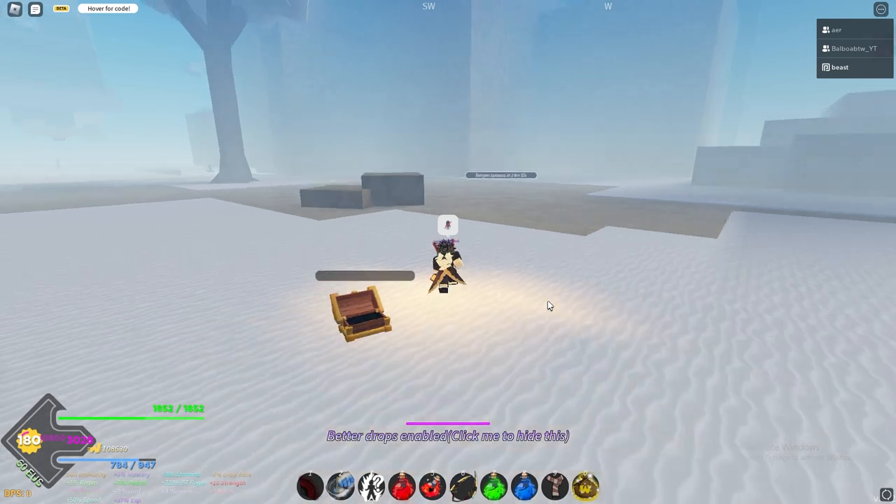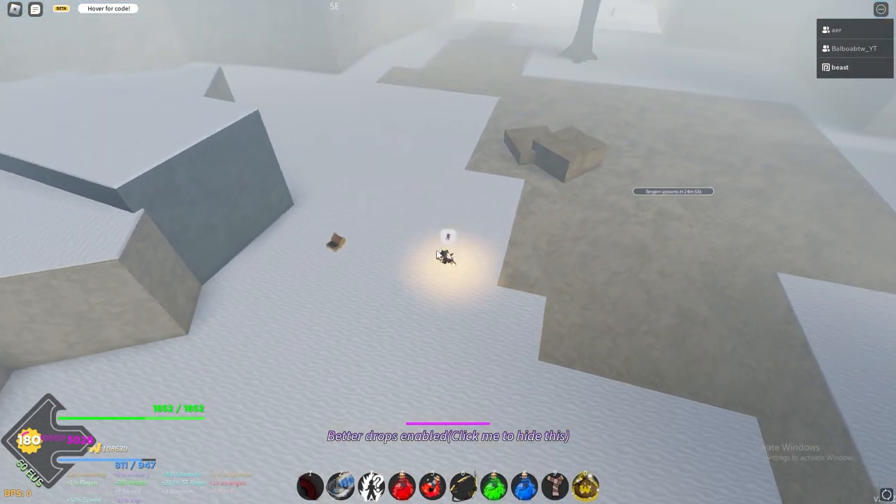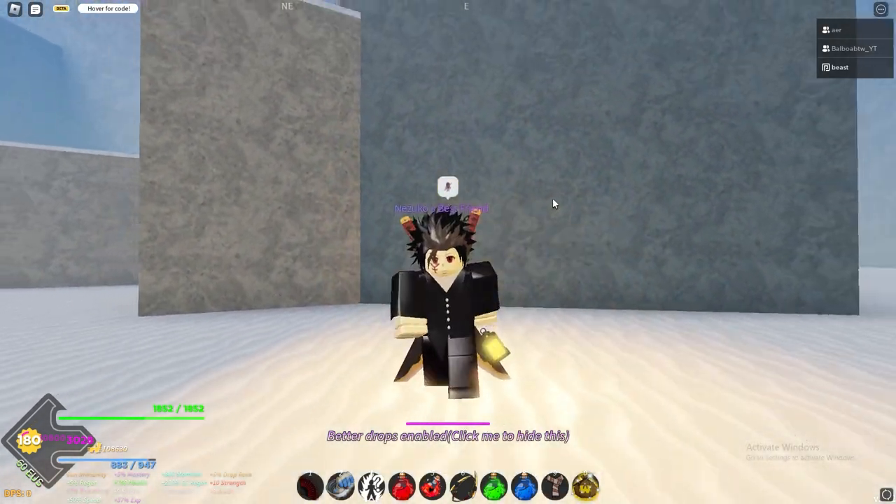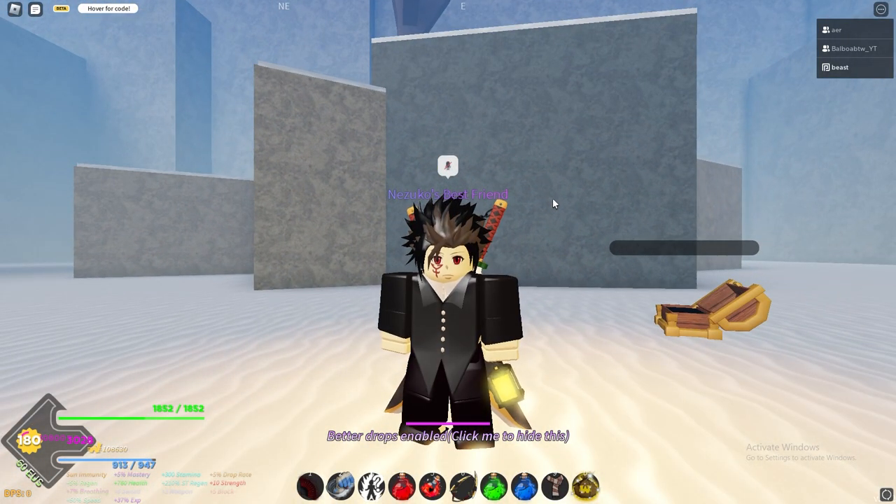That's how you solo Uzui — very easy. You want to aggro him at the beginning, just stand over here and he will aggro you because of his far range. Then you just want to abuse him against the wall. That's where you find him and that's how you solo Uzui. Hope you found the video helpful — leave a like, and I'll see you guys in the next one.